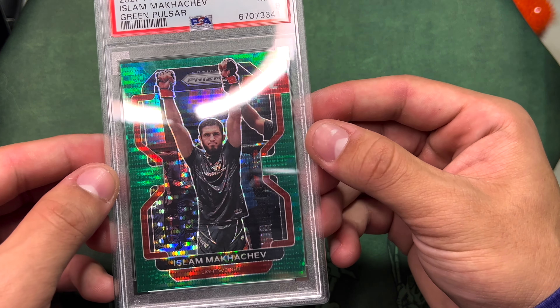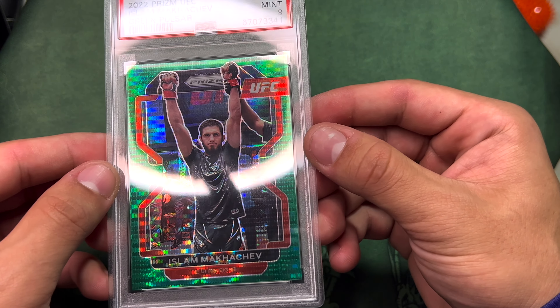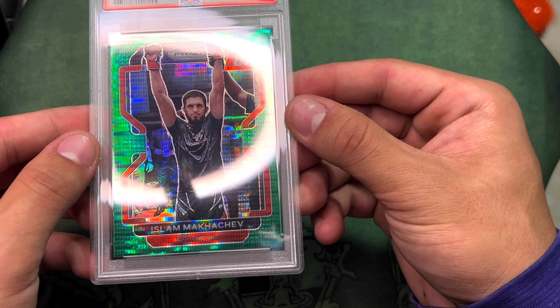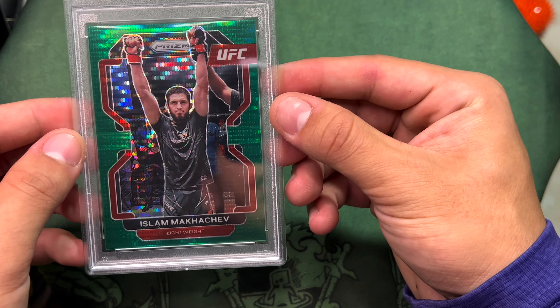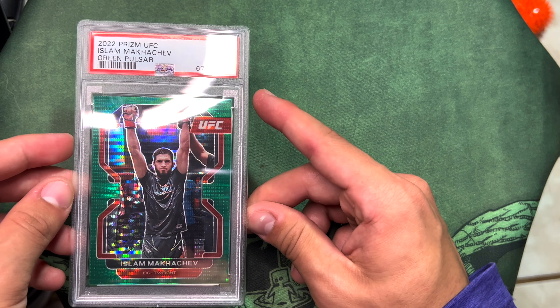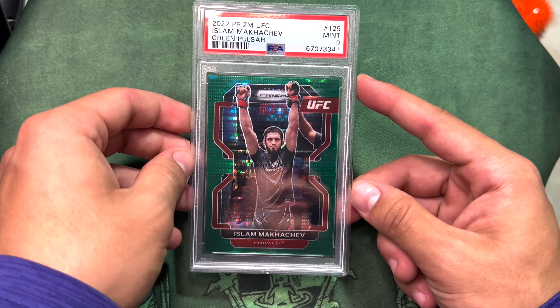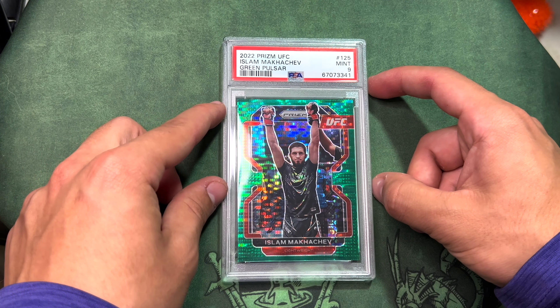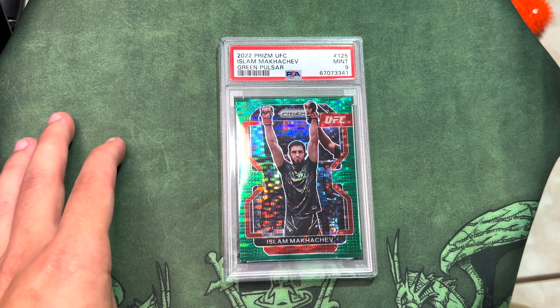Mid nine — look at that. I don't even know how this got a nine to be honest with you. Maybe that little mark from top to bottom, maybe, but man this card looked beautiful. Look at that thing right there — green pulsar Islam Makhachev.